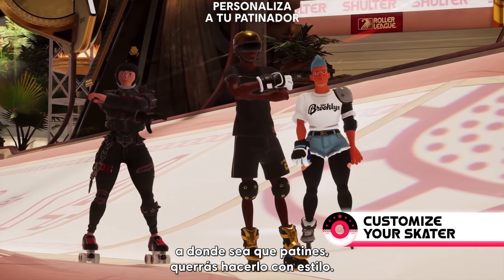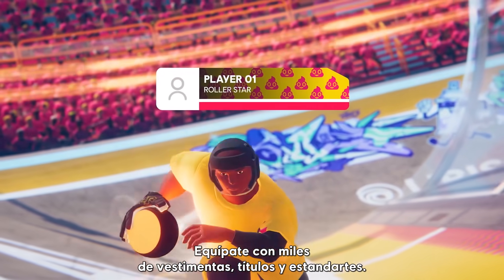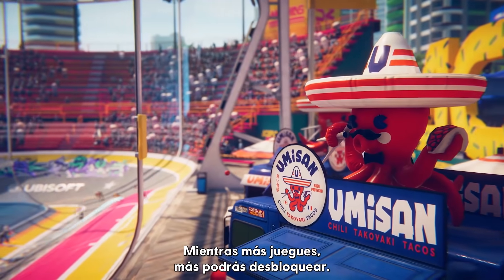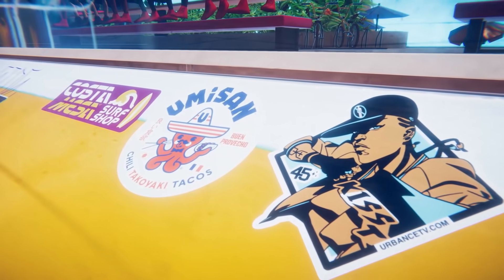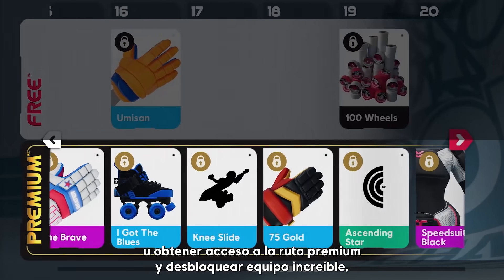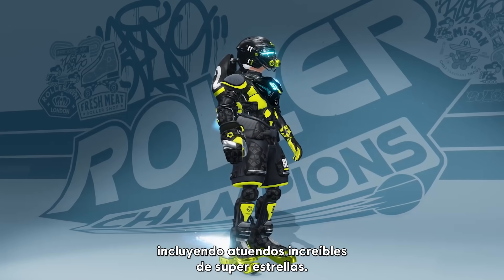And of course, anywhere you roll, you'll want to roll in with style. Gear up with tons of outfits, titles and banners. Show off with countless emotes and goal effects. You'll unlock more and more as you play, earn fans and complete in-game sponsor challenges. There's even more exciting stuff on the seasonal roller pass — go for the free track packed with goodies, or get access to the premium track to unlock the sweetest gear, including legendary superstar outfits.